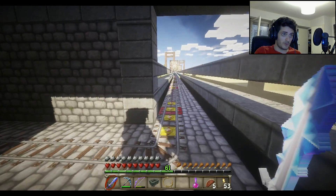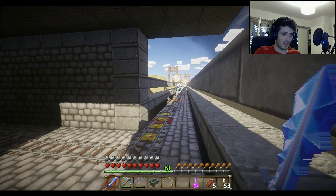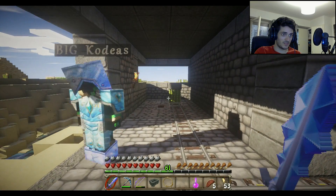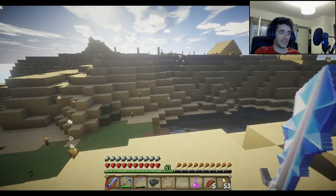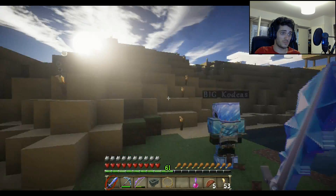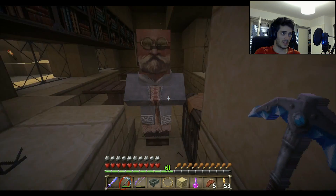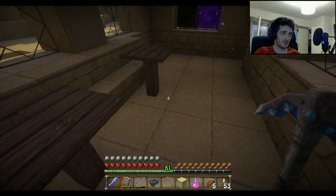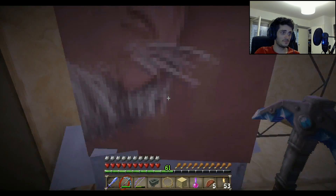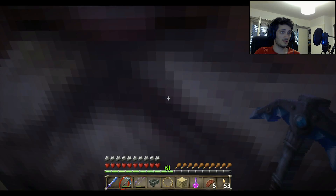We just need to wait to get there and bring the villagers back. Now we're waiting for BK — he's coming. The cart stops there on the cactus. We just need to go to that village and bring the villagers back. I can already start by taking this one — it looks like a professor or something. It's a librarian, perfect.